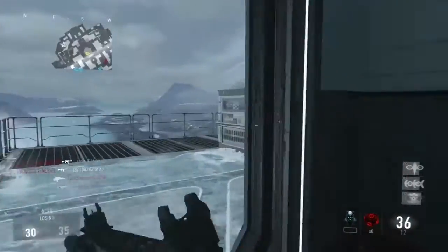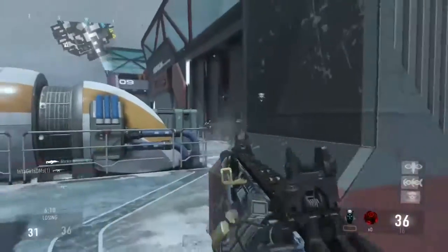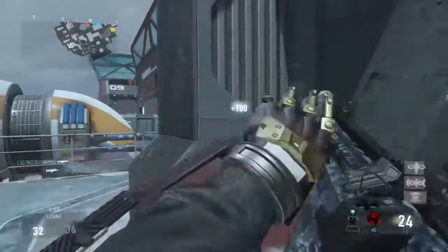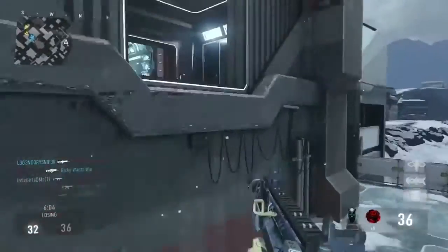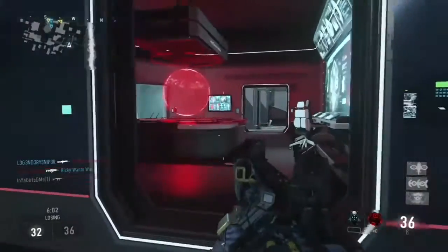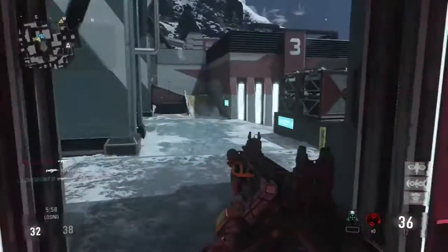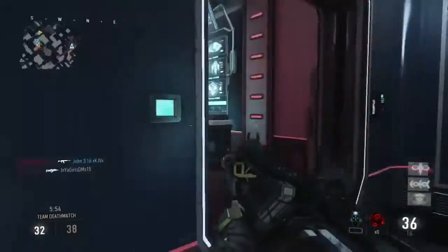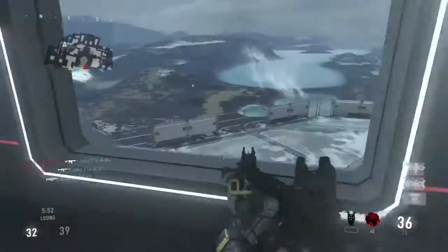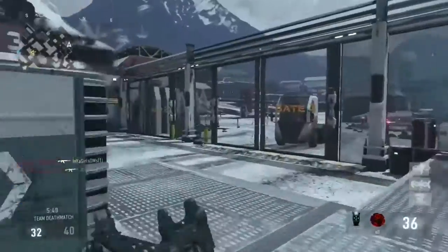So let's get into the statistics. The IMR Assault Rifle is a 4-round burst weapon and it has a damage of around 35 to 24 — so 35 up close, 24 long range — and it's also best-in-class damage. It's around a 3 to 5 shot kill, meaning it can be 1 burst if you get all shots in, or 2 bursts from long range.